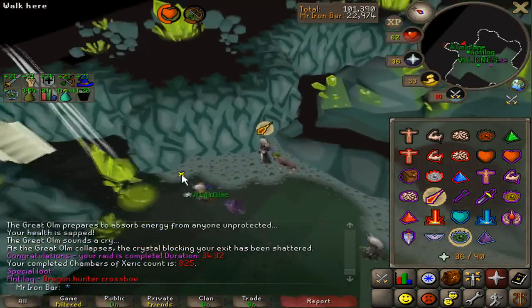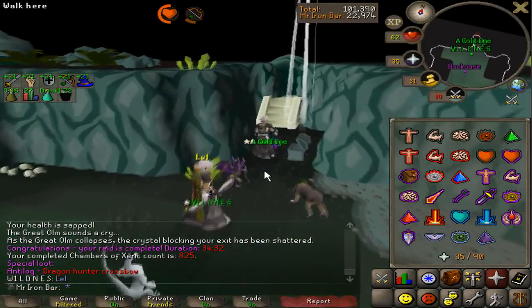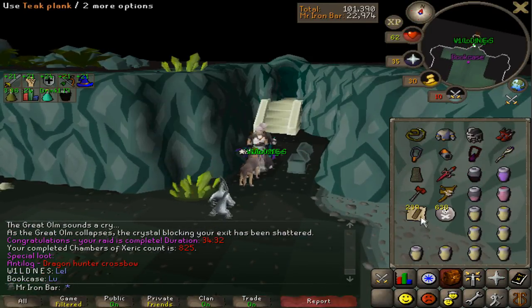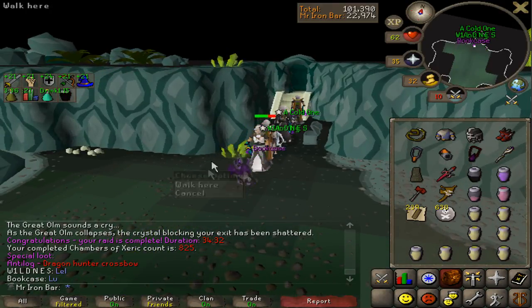Oh, we actually got something in raid — how much is that nowadays? 30 mil? Alright, I'll take a split. Thanks, that's a bond or two.